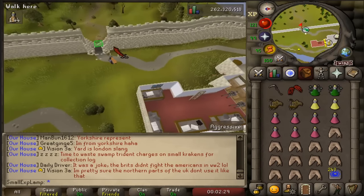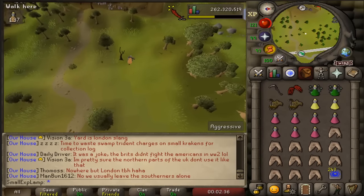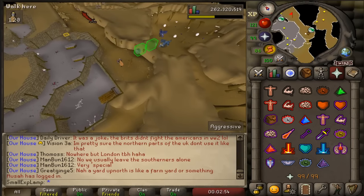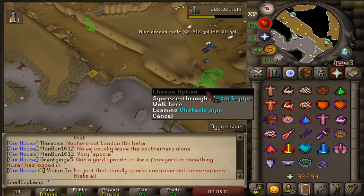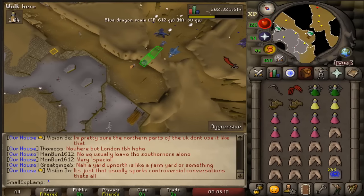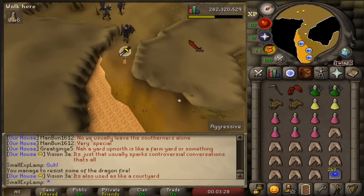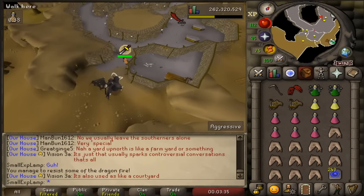If using the tbow setup, opt for a blowpipe as your special attack for the healing effect. Then make your way to the ladder for the Taverly dungeon. If you have to run all the way around just go through there and keep going. If you have 75 agility you can take that shortcut, or 80 agility for the best route. Going the long way means getting attacked by blue dragons, black demons, and a spider that can poison you — which is why I really recommend getting your agility up for the shortcut.